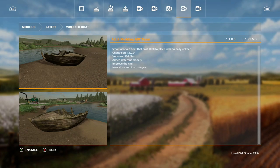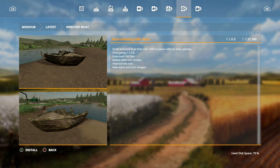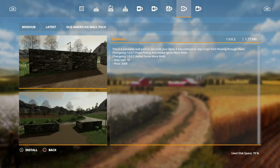Also an update on the wrecked boat: improved i3D files, added different models, improved XML, and new store and icon image. Finally, the last update for today was for the Old American Wall Pack: added some more walls. That is everything for updates.